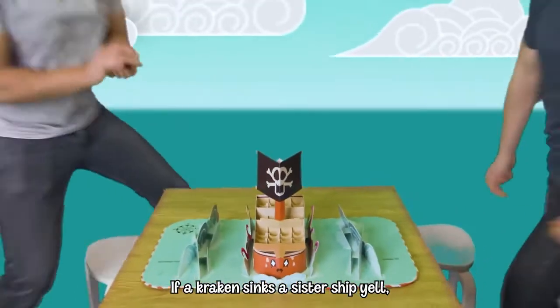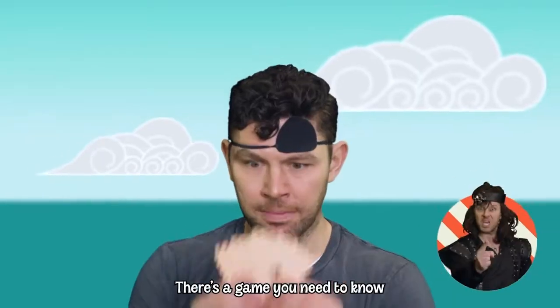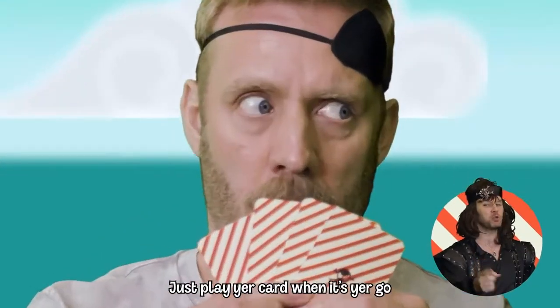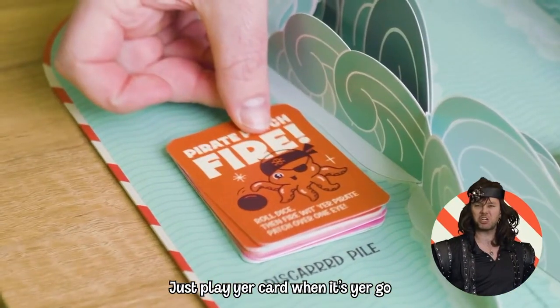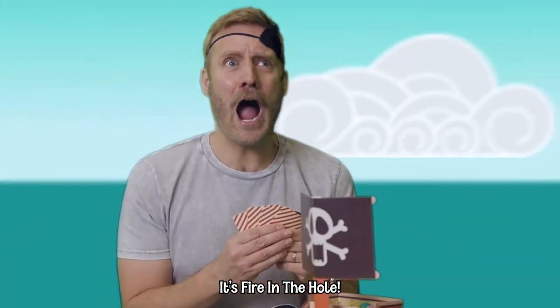If a Kraken sinks a sister ship, you'll fire in the hole. There's a game you need to know, just play your card when it's your go. The win — just get four in a row. It's fire in the hole.